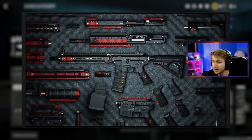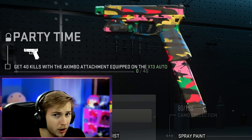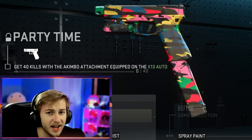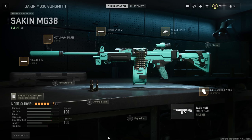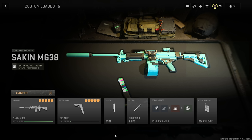This camo reminds me a lot of those cinder blueprints that you got from pre-ordering the game and I think it's gonna look great on a lot of guns. And for our final camo of the day we're going for the Party Time camo - for this we need to get 40 kills while using the akimbo attachment on the X13 Auto. I just love these akimbo challenges for the pistols. Just in case you're curious, here is my class for the Signal 50, the Basculus, the Sakin MG38, and the X13 Auto. Let's go ahead hop in and get these camos done.